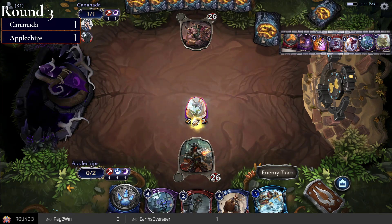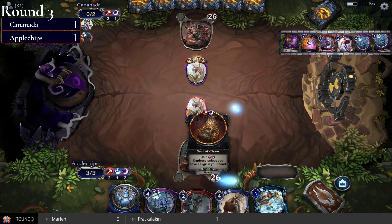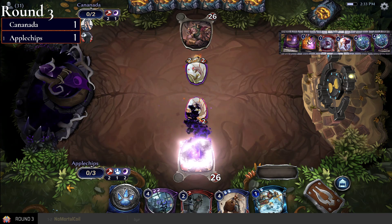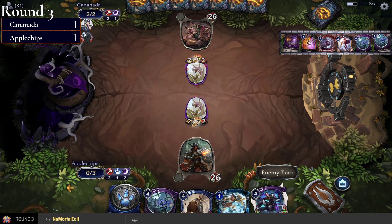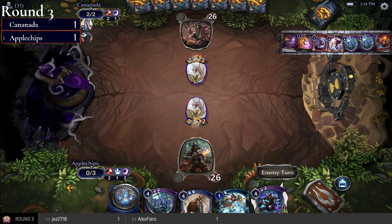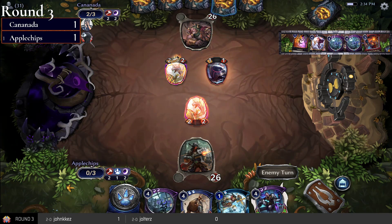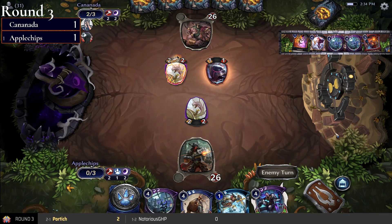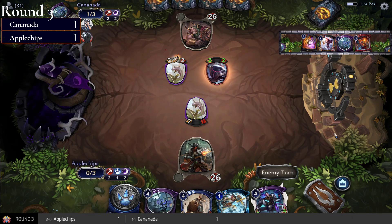Opening hand for game three — Apple Chips gets their third Power, and going to the market gets Iraq. Canada could use a fourth Power — stuck at three. They do have the Reaper, two copies of Moon, Combust, and Pyrotech Explosion. They're going to discard two cards and go down to three cards in hand to take care of the Vine Grafter.